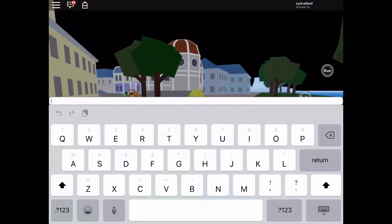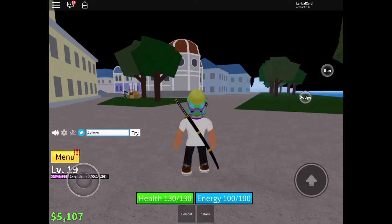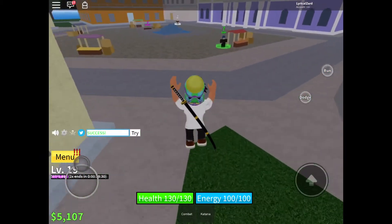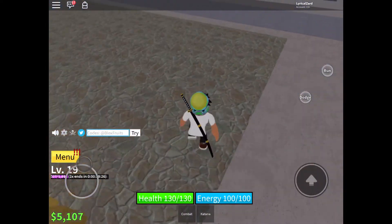The next code we have is Axior — capital A, X, I, O, R, E. Click on Try — success! That's going to give you another 15 minutes of a 2x EXP boost, which is also really nice.